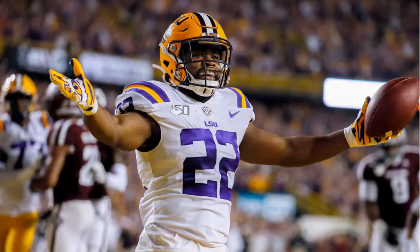Kicking off our list we have Clyde Edwards-Helaire of the Kansas City Chiefs. After Damien Williams opted out for 2020, the value for CEH skyrocketed — and now it's actually warranted. Even though CEH is usually a first-round selection with an ADP between picks five and eight to ten, his upside is a top four to top five running back finish. We currently have him as our seventh overall projected running back across all formats, but the sky is the limit in one of the best offenses in the NFL with one of the best quarterbacks.